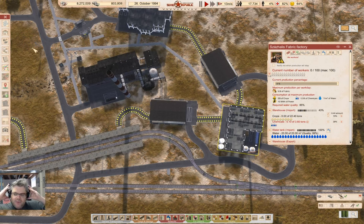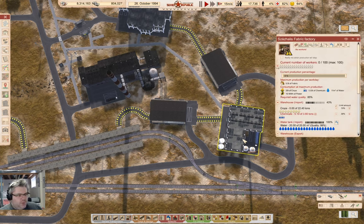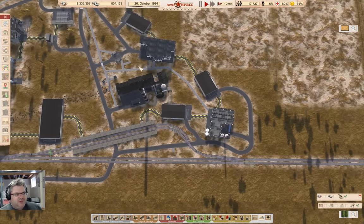Hey everyone, welcome back to Lucky Corners in Workers and Resources: Soviet Republic. We've got this fabric and clothes operation plumbed in, but there's no workers coming down here to the fabric factory. And that's going to be a slight problem.